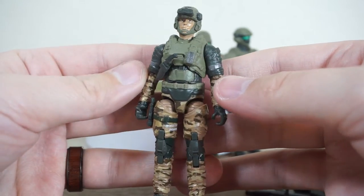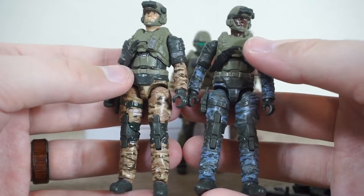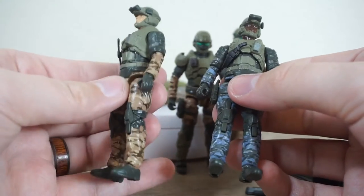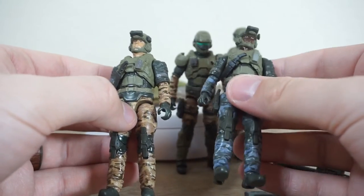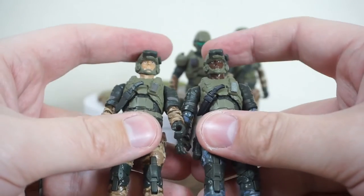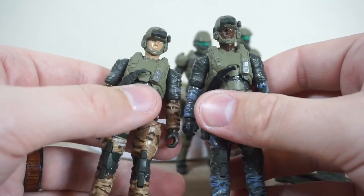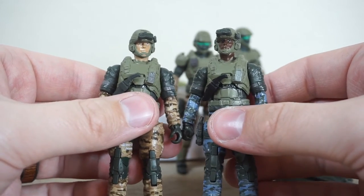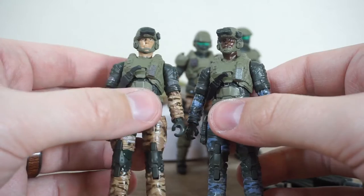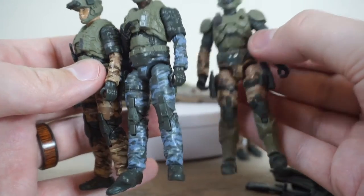For the third and final Marine, this is just a redeco of the Marine Sniper from Wave 2, with the most significant differences being a change of camouflage pattern — more of an urban or navy camouflage — and a change of skin tone. It's a really nice decision, and I think it works really well either together with the others or in separate units. Unfortunately, on this Marine mold in particular, they did not use a ball joint for the head — instead they used some sort of peg system — so you really can't remove this head without stressing or straining the neck joint. I've seen some people say they broke theirs, so I don't want to risk that.